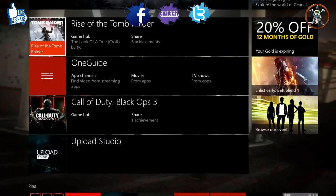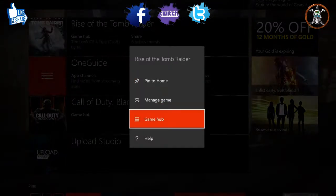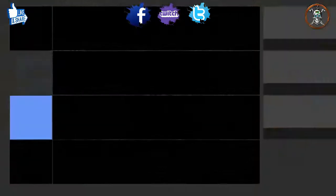Here on the Xbox One you want to go to the game and use the small button right next to the X, which is the start button with the three lines on it. When you click on that it will bring up a menu and you want to go to the Game Hub — that's where we go to find the 20th Year Celebration.